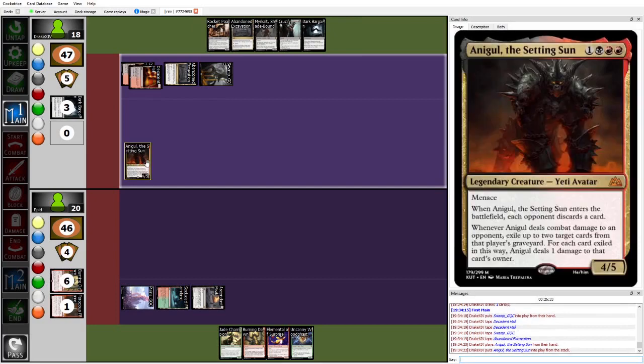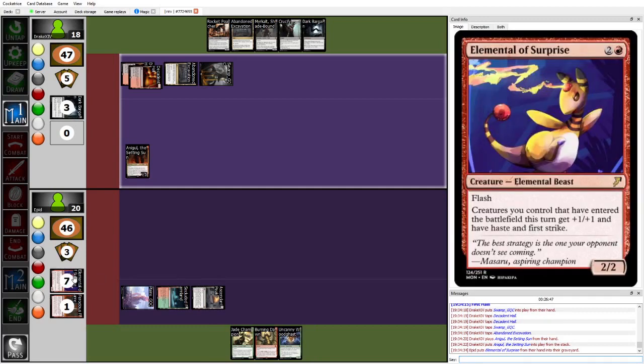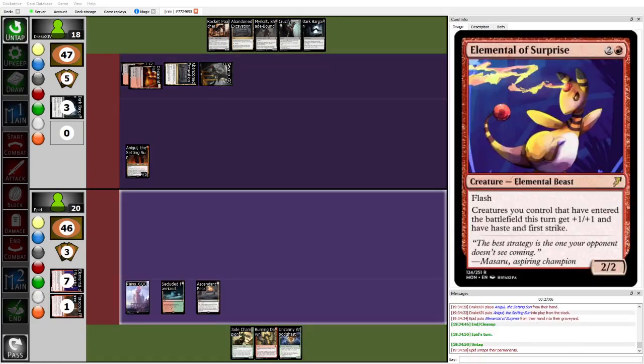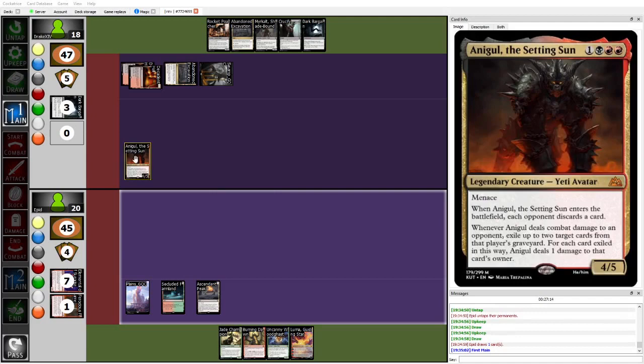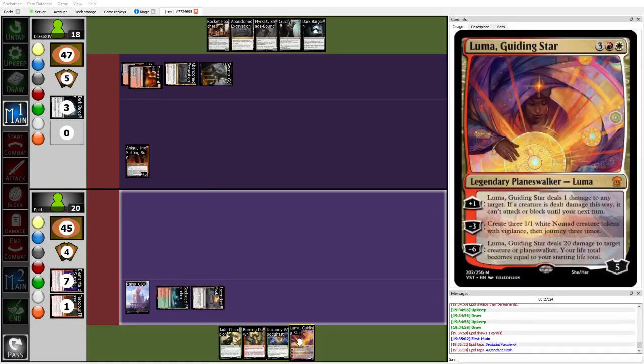Drake is going to play the Onigle — really good as a two-for-one, making them discard a card. That 5 toughness is also very relevant here versus the Burning Dawn. Epid discards the Elemental of Surprise. Kind of surprised by that, but I guess Epid is choked on mana and wants to be able to play the Uncanny Woodgast. This is kind of the scary part of midrange — virtual card advantage, where Drake is saying: if you don't have something that can actually kill my threat, none of your cards matter. I'm just going to run train on you. Drawing another 5-drop really isn't what Epid wanted there.